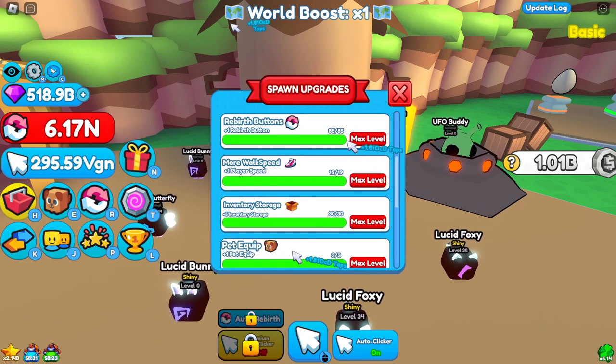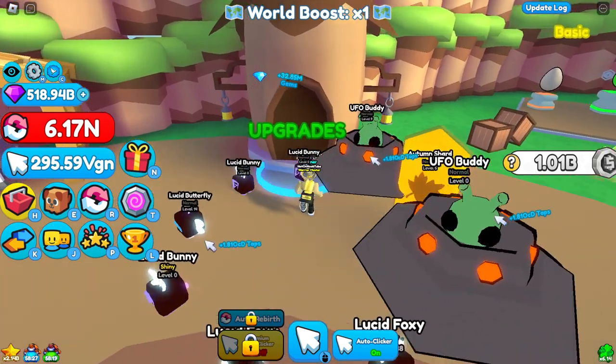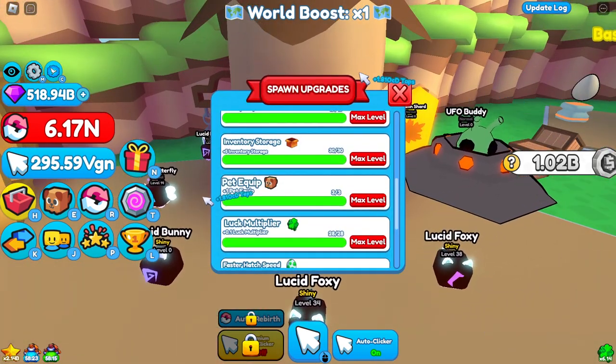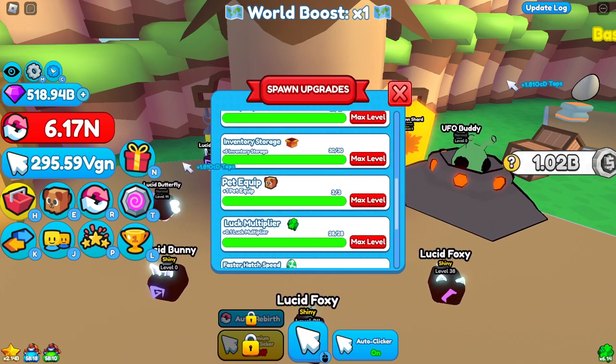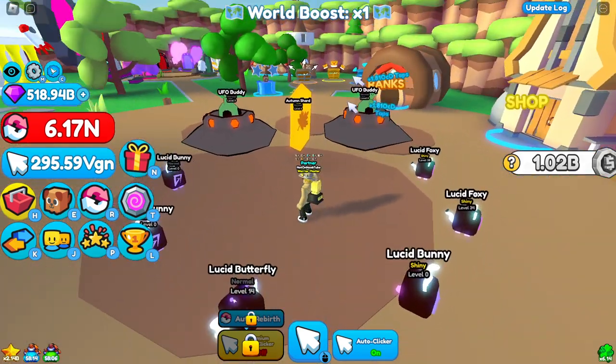Let's see about the weekly update. If we go to the upgrades — yeah, that's the word I'm looking for. I've already got mine. It is 5 billion to buy the third pet equip, so if you got 5 billion diamonds, then you can get your pet equip.